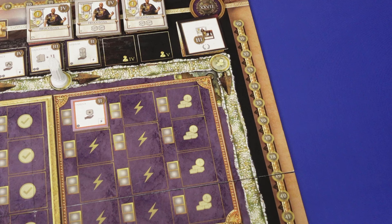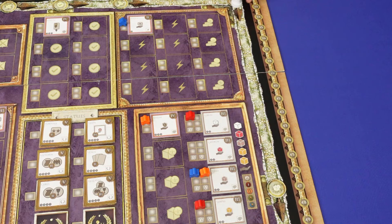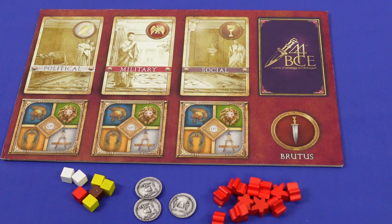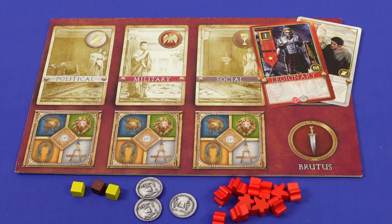Each round has nine phases. First, build — players spend coins to build buildings for engine building or points. Second, production, where players get influence cubes. Third, enlist — players spend their influence to enlist recruit cards. Fourth, discard — players discard down to seven combined cubes and cards.